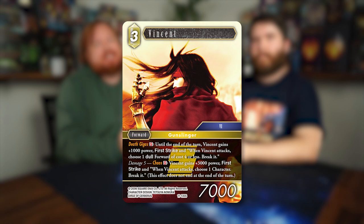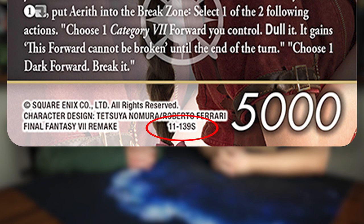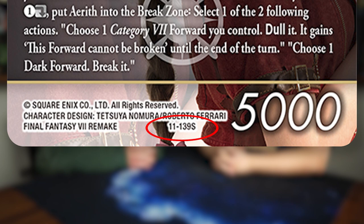Each card in the Final Fantasy TCG has a specific card or serial number denoting the set it's from along with the rarity of that card. Speaking of rarities, there are four card rarities in this game: common, rare, hero, and legend at the highest rarity level.